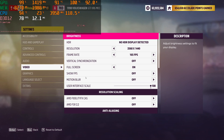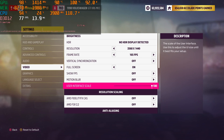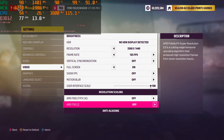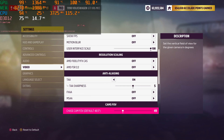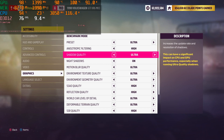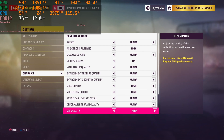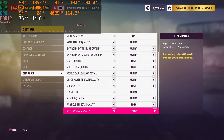Here are the settings we're going to be running: 1440p, not using FSR or anything like that, trying to get the GPU to heat up as much as possible. I just did the preset for Ultra in graphics, so now let's hop into the game and see how it does with sound and hotspot temps.